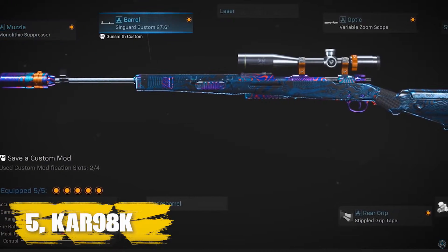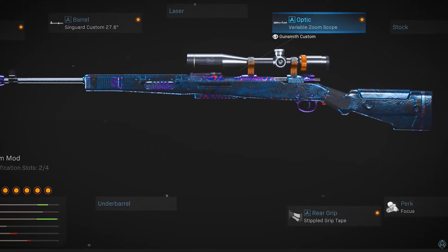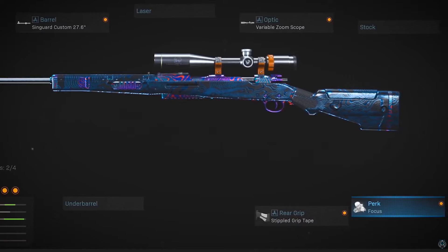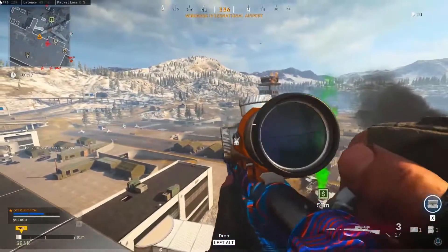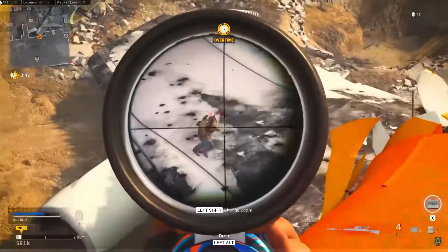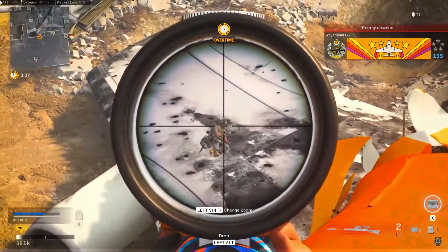Number five: Kar98k. Now we have the Kar98k, which is not quite a sniper rifle but a marksman rifle — and it's close enough. This is probably the best marksman rifle you can use in the game, especially if you're an aggressive player. It's not as powerful as a sniper rifle, but you can still pop some one-shot headshots. As always, you'll need the monolithic suppressor. Then add the Syngard Custom 27.6 barrel. For the optic, a good one is the variable zoom. For the rear grip, use the stipple grip tape, then round it off with the Focus perk. There is your Kar98k — sure to pack a punch.